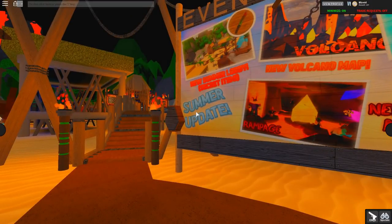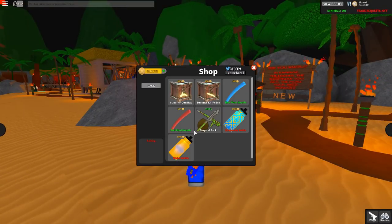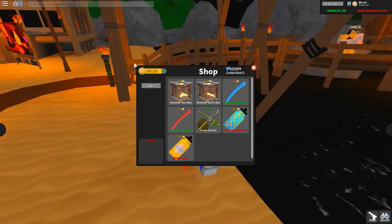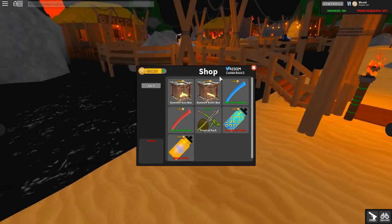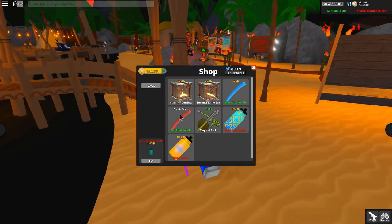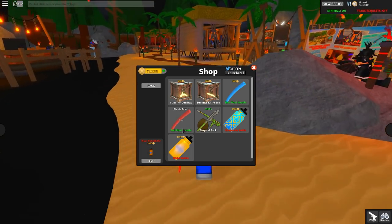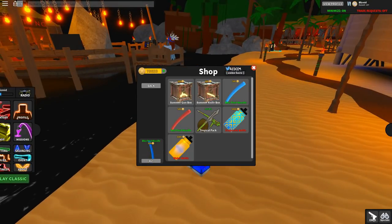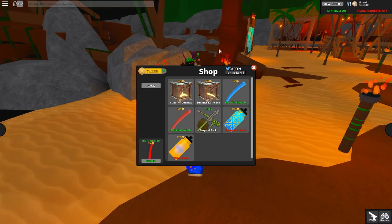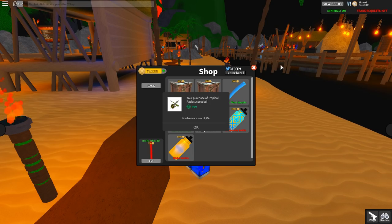First things first, we have to go get all of this stuff. Me and some of the developers gave me a sort of thank-you gift — 80,000 coins for me to do this video for you guys. So we're gonna get the water bottle here, buy this, and we also have to get the tropical pack, of course. That's just an easy thing to get.